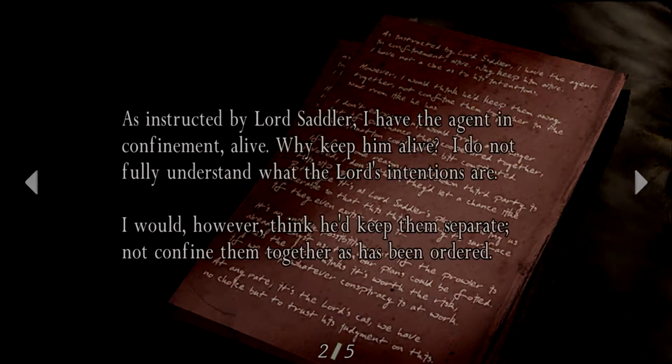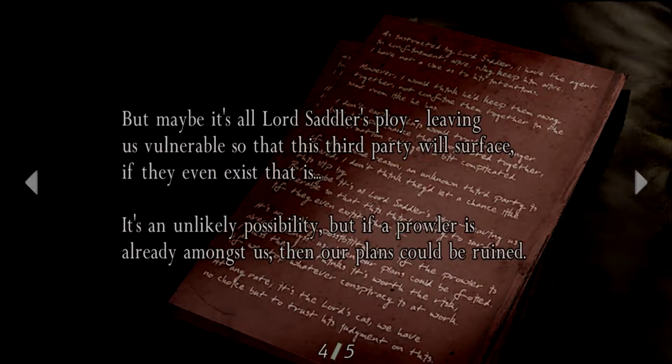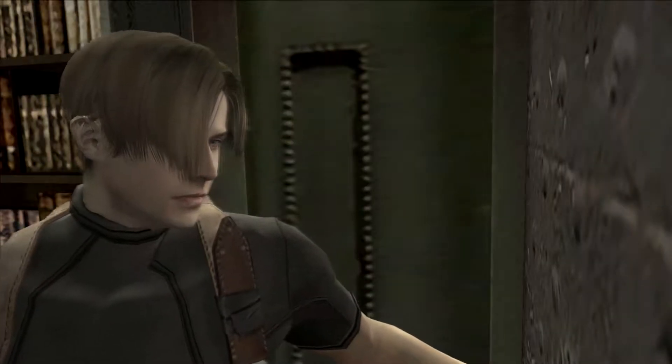Take. Chief's note: I was instructed by Lord Sadler — I have the agent in confinement, alive. Why keep him alive? I do not fully understand. I would, however, think he'd keep them separate and not confine them together, as has been ordered. I don't expect Louis would trust a stranger, but if by chance they did cooperate, the situation could get a bit more complicated. If an unknown third party is involved, I don't think they'd let a chance like this slip by. But maybe it's all Lord Sadler's ploy, leaving us vulnerable so that this third party will serve us. If they even assist, that is. It's an unlikely possibility, but if a prowler is already among us, then our plans could be ruined. I guess the Lord thinks it's worth the risk if we're able to stop whatever conspiracies are at work. At any rate, Lord's call — we will trust his judgment. I do know who this third party is, but I'm not going to say it, just in case it's a spoiler for anyone.